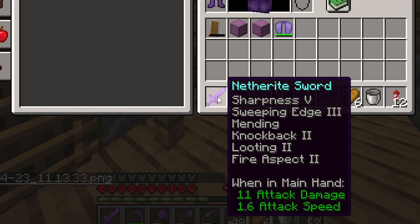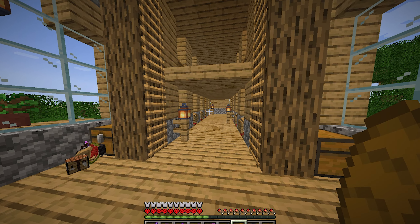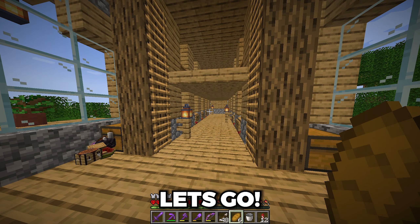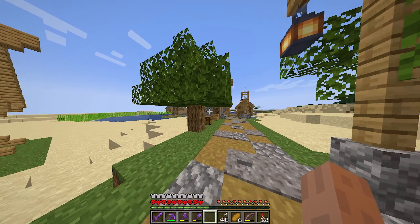I need looting three on my sword and I only have looting two. I'll snap my fingers and then I'll have a looting three villager in front of me. Change of plans — I realized that I don't have any levels to put the book on the sword itself, so let's just go to the nether. Looting two will have to do.